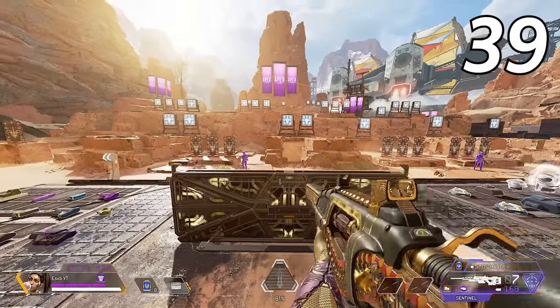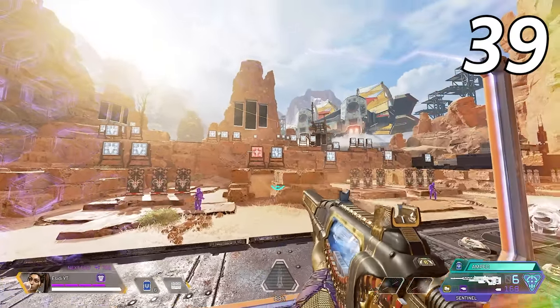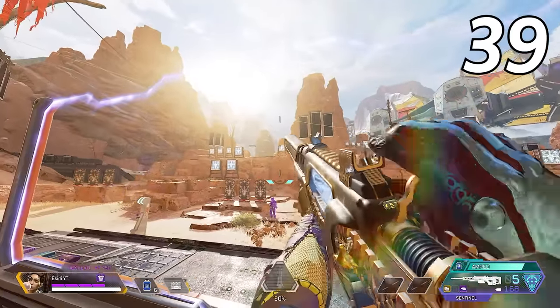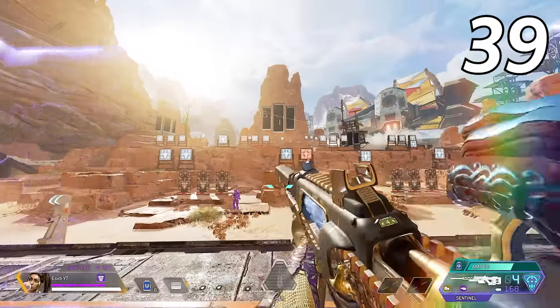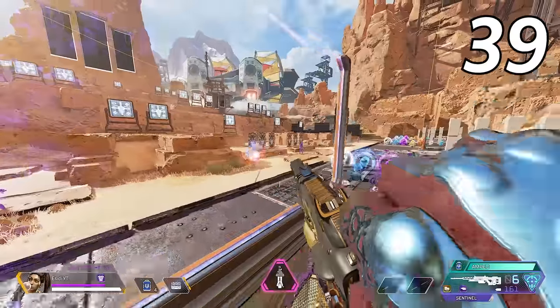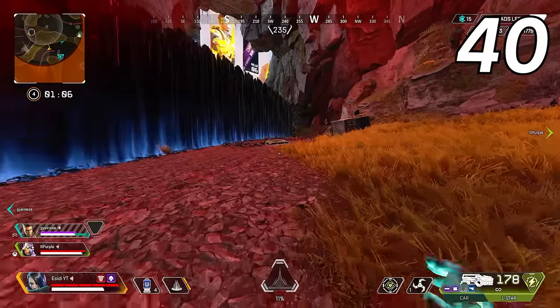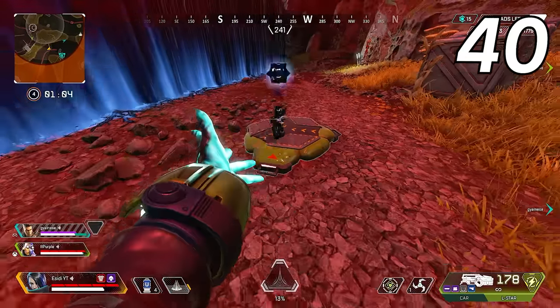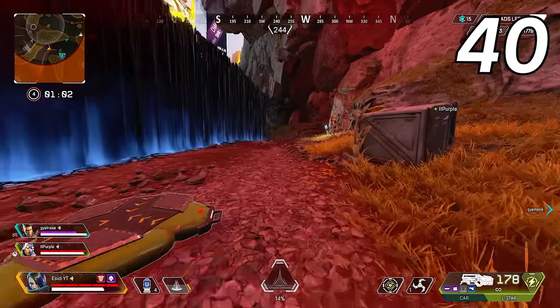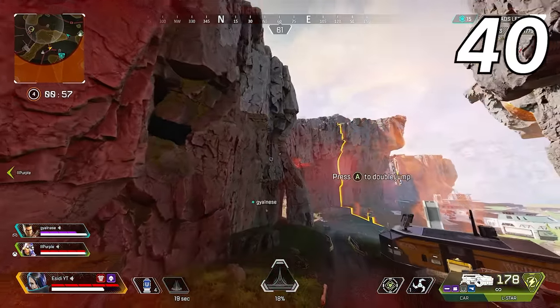If you place Rampart's shield and charge up a Sentinel, you can deal 212 damage with a single headshot — that's pretty much a Kraber without needing to pull it out of a care package. If the enemy has a purple or gold helmet, it deals 191 damage, which is a one shot to blue armor and nearly a one shot to purple. You can also throw legend abilities off of Octane's jump pad — not sure how useful it would be, but it'd be entertaining to see someone make a play out of this.